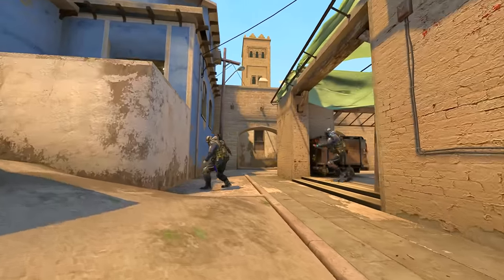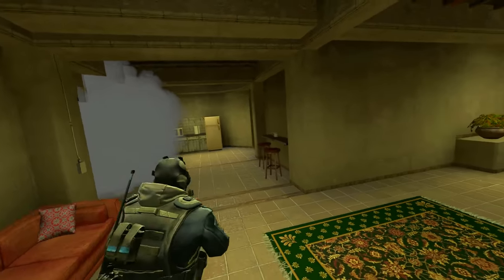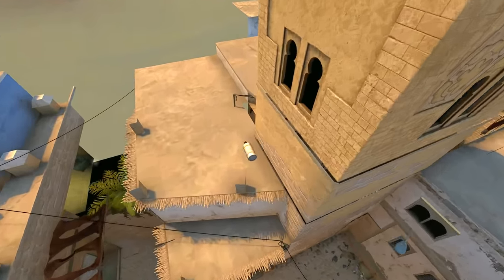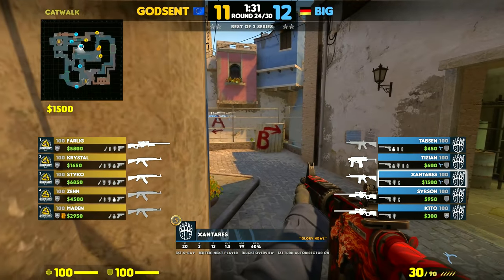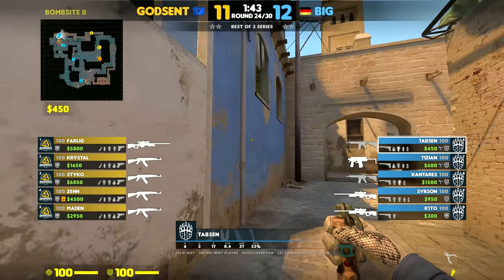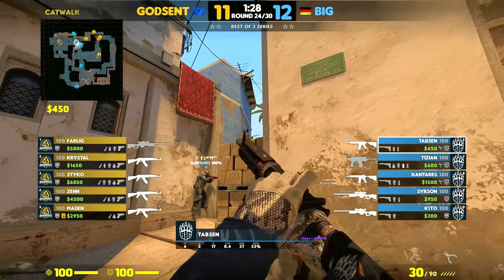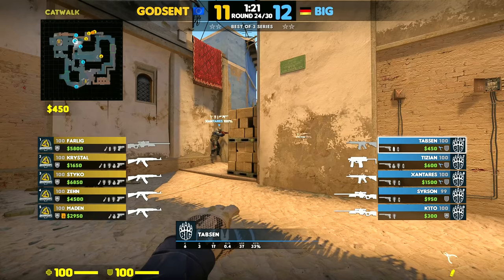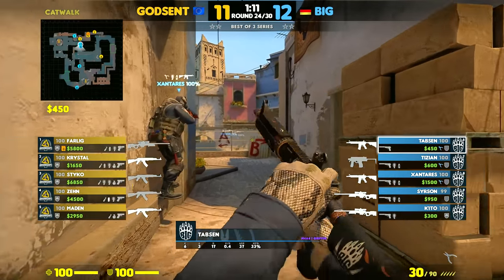Here's the same boost but combined with an awesome set strat by Big, with the intention of taking early B-apps control. Santaris is going to smoke deep apps with a jump throw, then holds short and connector. Tabson is going to boost Tizian, then throw a flash to allow Tizian to peek kitchen safely. He throws a grenade towards chair and then lines up a smoke for connector — notice that he crouches and then jump throws. He ends his utility usage with a molly underpass.